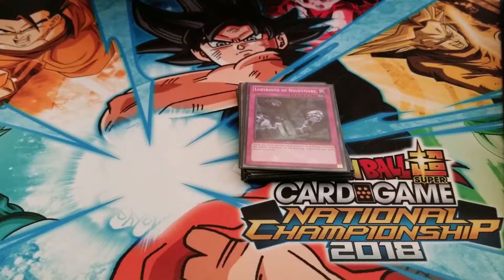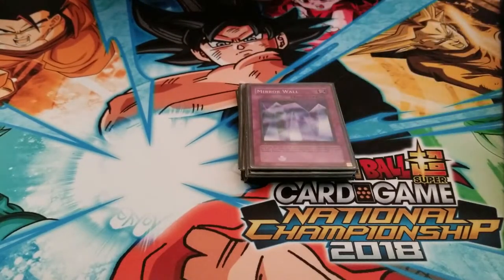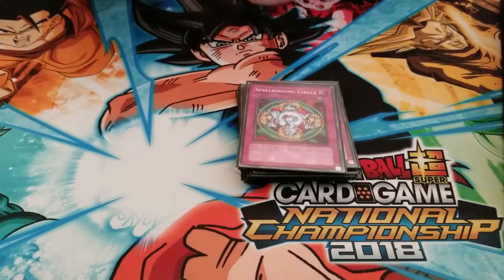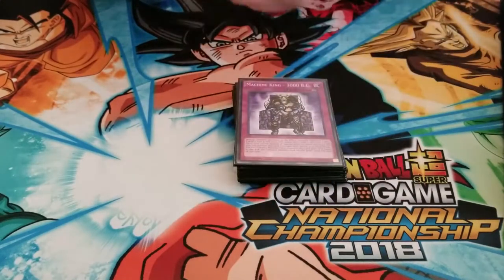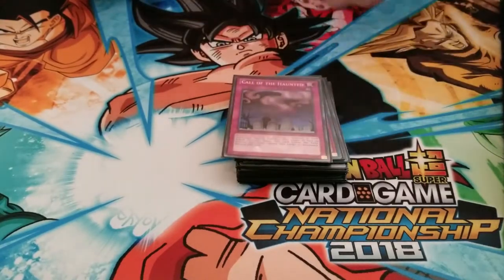Labyrinth of Nightmare, Tower of Babel, Vanity's Emptiness, Mirror Wall, Fiendish Chain, Spellbinding Circle, Embodiment of Apophis, Machine King 3000 BC — I love this card — Quantum Cat, Swamp Mirror, and Call of the Haunted. This is one I definitely need to get a foil copy of.